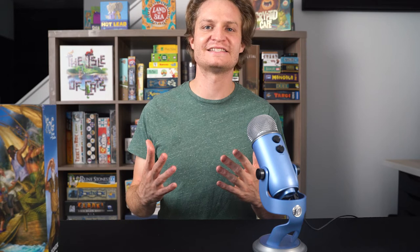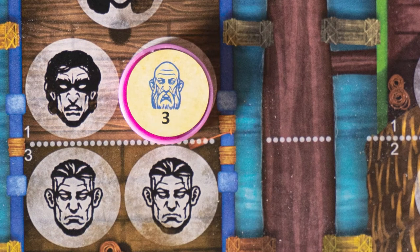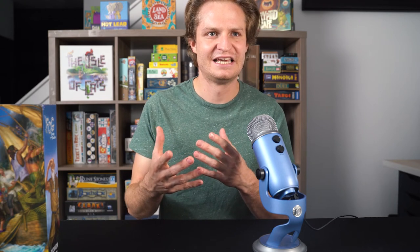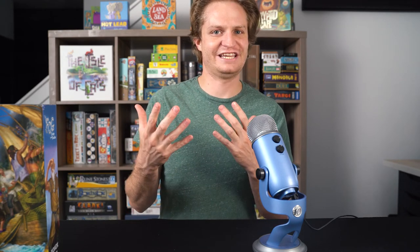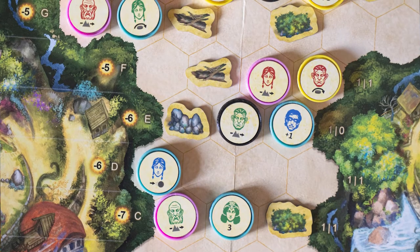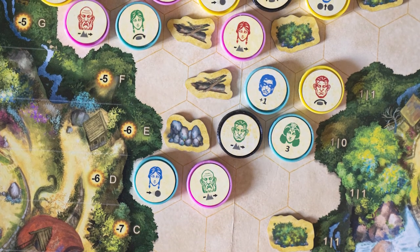Where this game shines is in the tantalizing decisions. I could score big points early by getting this islander on the correct spot on their nation's boat — but am I leaving an islander in the back at the mercy of the encroaching fog? Do you sacrifice that one islander so you can score those big points? The ability, or inability, to move all the way across the island is what makes this game so frustrating in all the right ways.